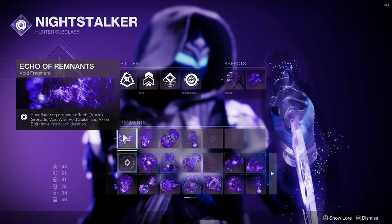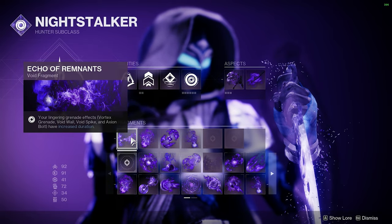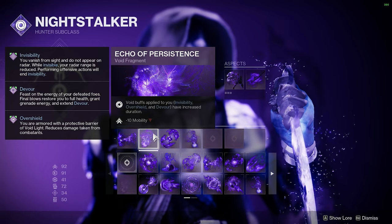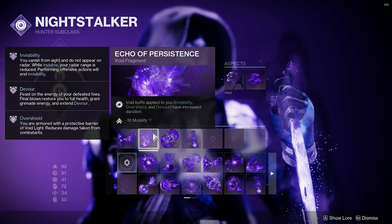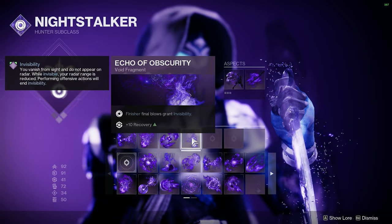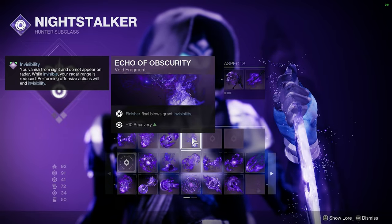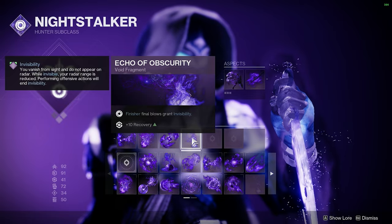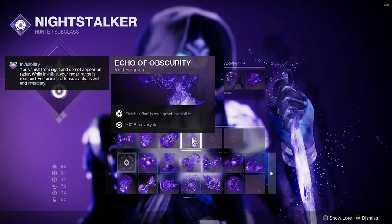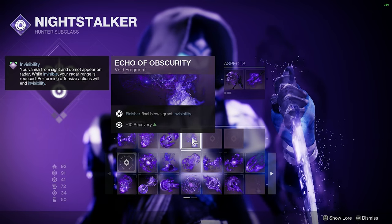For the fragments we're running Echo of Remnants so your Vortex grenades last longer, Echo of Persistence so your void buffs like invisibility, devour, and overshield last longer, Echo of Starvation for devour, and then Echo of Obscurity for invisibility after a finisher — because the chest piece gives you a damage buff to your weapons if you do a finisher. This pairs perfectly and also gives a nice little boost to Recovery.